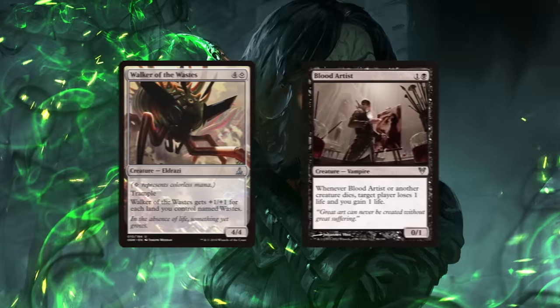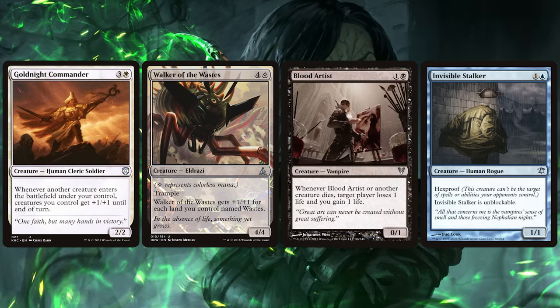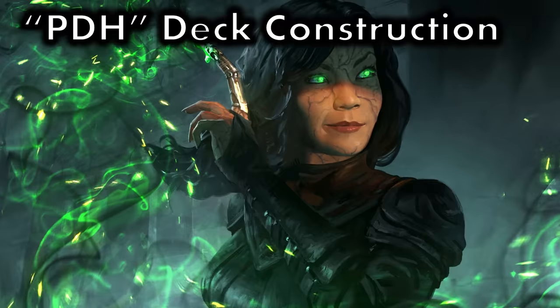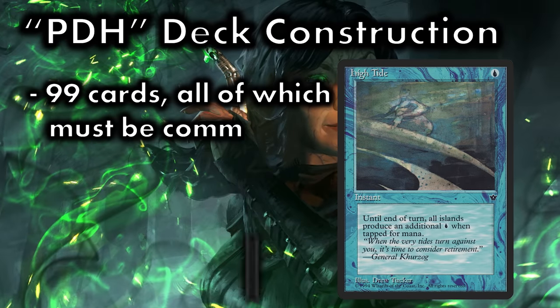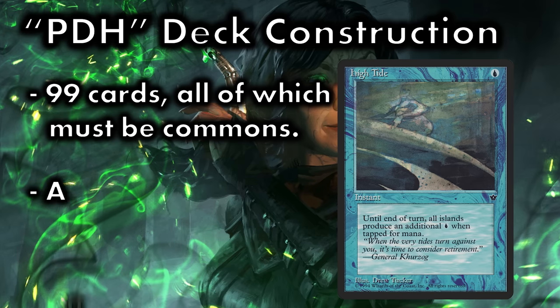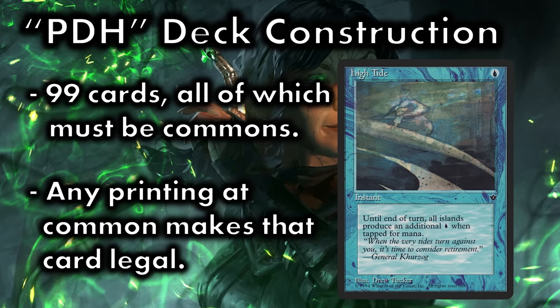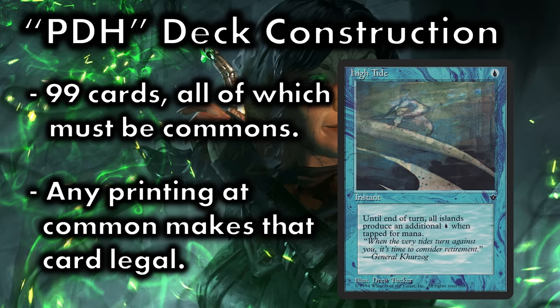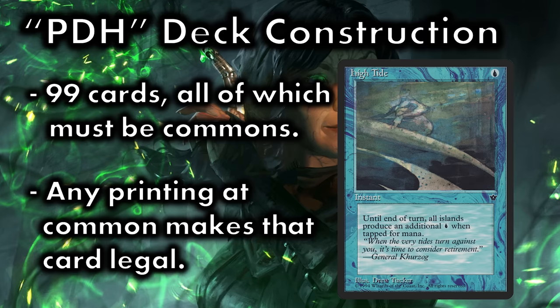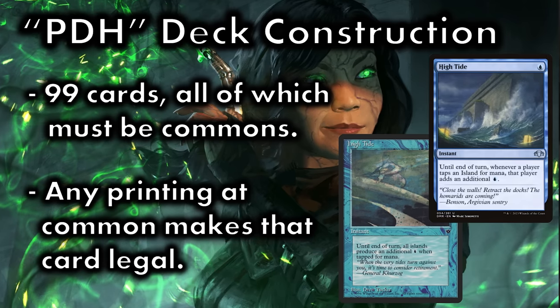This in and of itself opens up an enormous new world of deck building options. A Pauper Commander, or PDH deck, must contain 99 cards at only common rarity. As in the 60-card Pauper format, if a card has been printed at common rarity at any time within a set, then it is legal, even if there are other printings at a higher rarity.